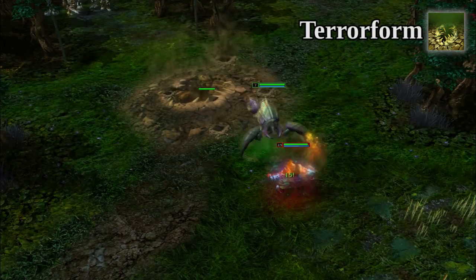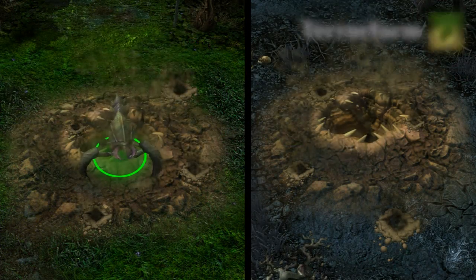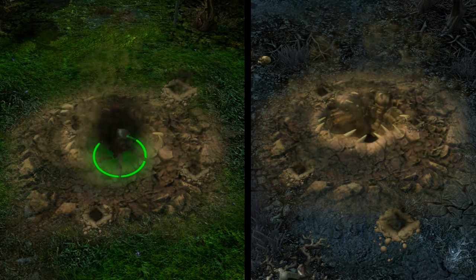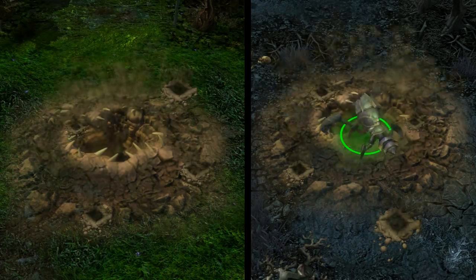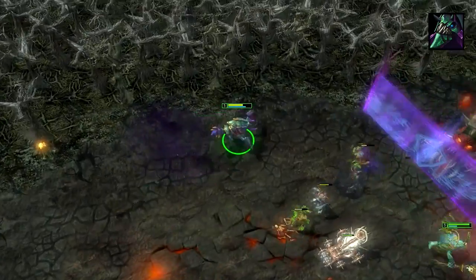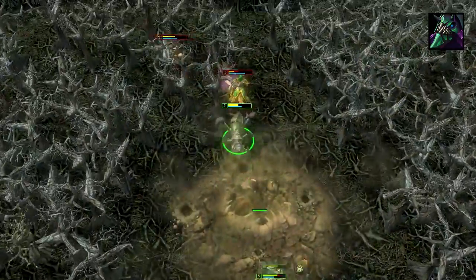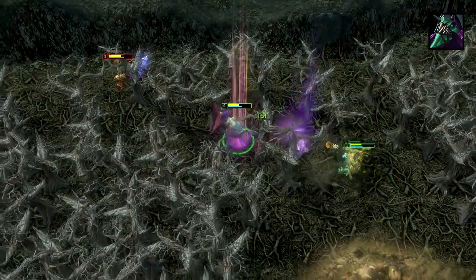Tremble's second skill, Terraform, creates a mound with a 400 sight radius that gives him invisibility, bonus movement speed, and health regeneration. The mounds are relatively easy to kill, but he can teleport between them and defend them from attack. When chasing down an enemy hero, quickly placing a mound allows you to gain valuable movement speed and take down bunches of trees, preventing you from being juked by fog of war.